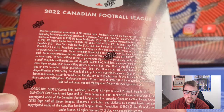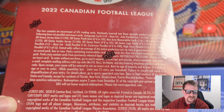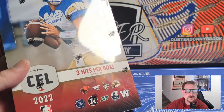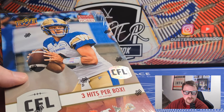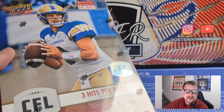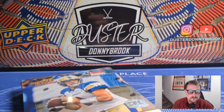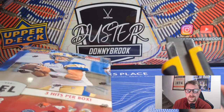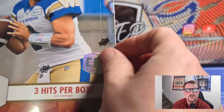So the breakdown is two autographs or an auto-relic, and one relic - at least two autographs and one relic this year, whereas last year it was one of each. They switched it up and lost some parallels in the mix. It's 2022, Collaros is on the box - he's staying in Winnipeg - but as a Rider fan we've got Trevor Harris now. We basically blamed our offensive problems on Fajardo and kicked him to the curb; he went to Montreal.